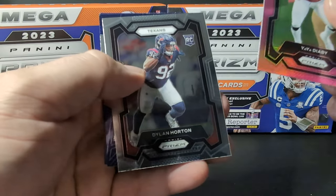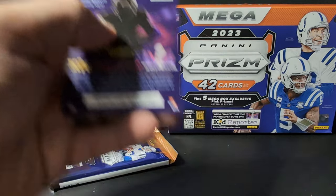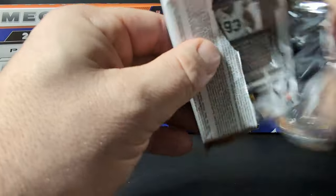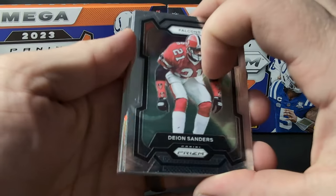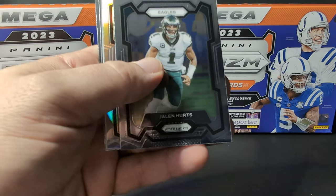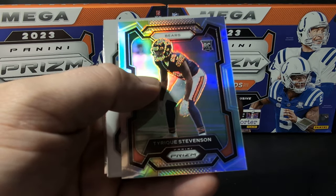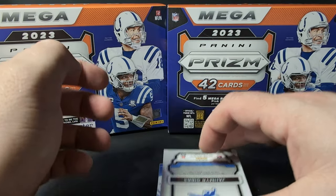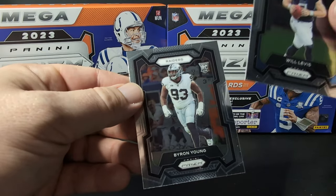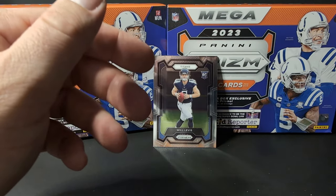Yaya Diaby. Dylan Horton, Prison Break, JSN, and then last pack — maybe we'll get a chunky patch or something. Deion — put that in the PC. Van Jefferson — I guess I'll put that in the PC, he didn't really show up. Tyreek Stevenson rookie, and then a Jameer Gibbs pink patch. Will Levis rookie — so not too bad. It actually might be the best card out of the break.